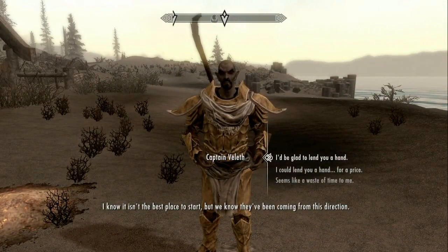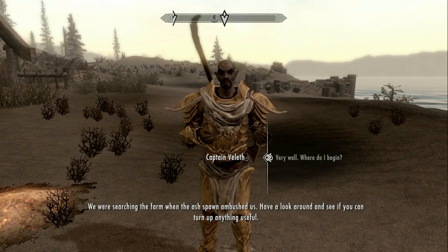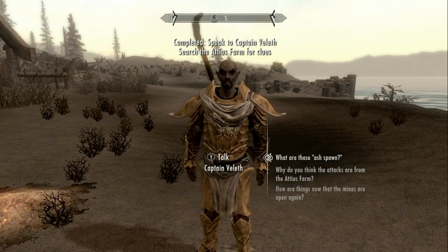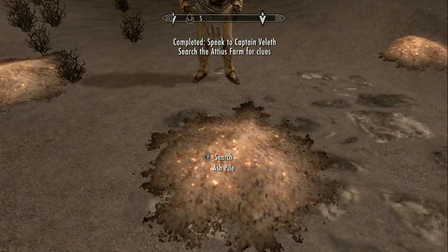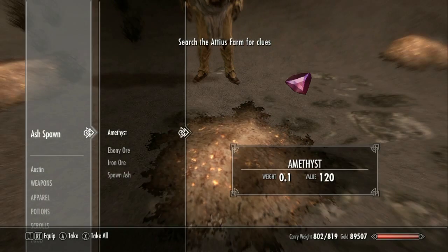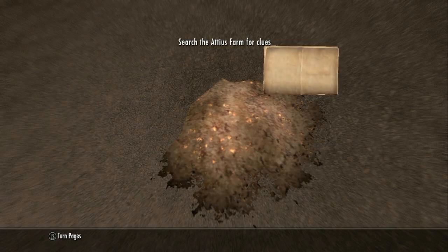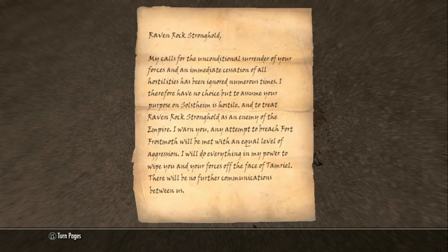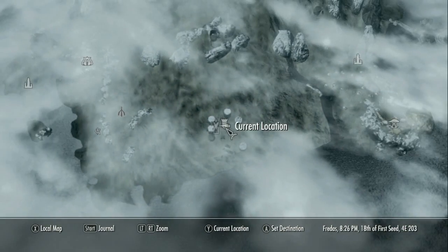When you first encounter him he'll be battling three ash spawn, and from here you're going to want to help him out. Defeat the three ash spawn and then he'll give you the quest to find a clue around the Adias farm. Search the bodies of the three ash spawn you just defeated and on one of them you'll find the Declaration of War, which you'll hand to the captain. After you hand him the letter you're going to be sent on another quest to Fort Frostmoth, which is located just southeast of Raven Rock.